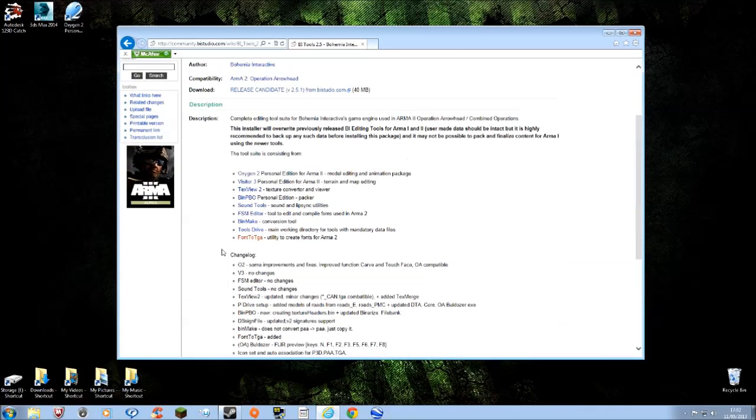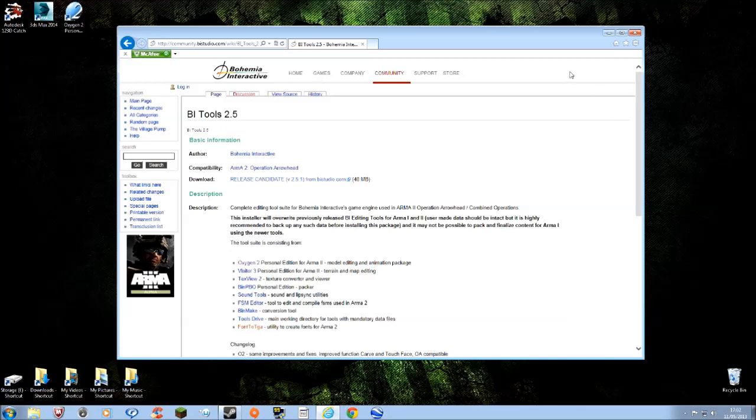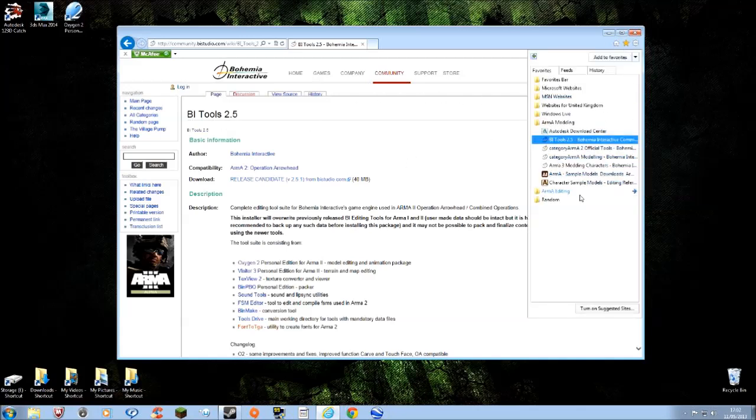Next you'll want some actual 3D models to play with - some actual ArmA models released by Bohemia. There are actually three different packages: ArmA 1 models which includes animals, soldiers, vehicles, weapons, and buildings. It's a very low polygon count though, so the models are really basic as you'd expect from a roughly 10-year-old game. We've also got ArmA 2 sample models which are a bit better, and then ArmA 3 ones as well.